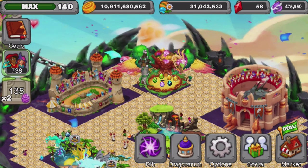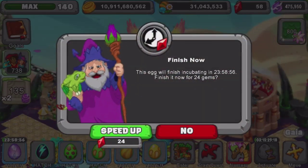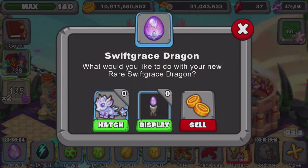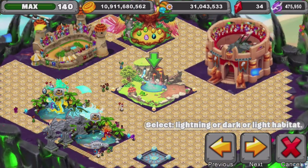I just bought two dollars worth of gems, so that's 50 gems. We've got a total of 58 now, which is awesome. Now we're actually gonna hatch this little guy — here we go, Swift Grace! I just need to get its pedestal now and I'll buy the pedestal from the event area.